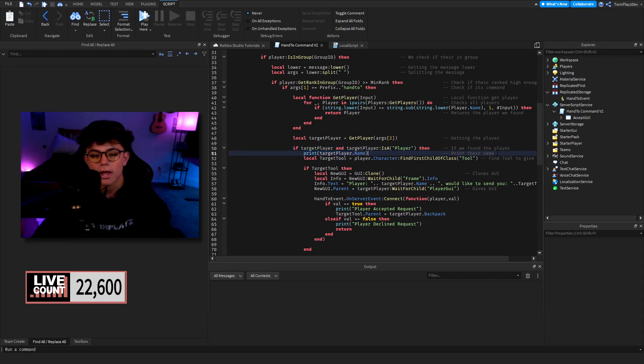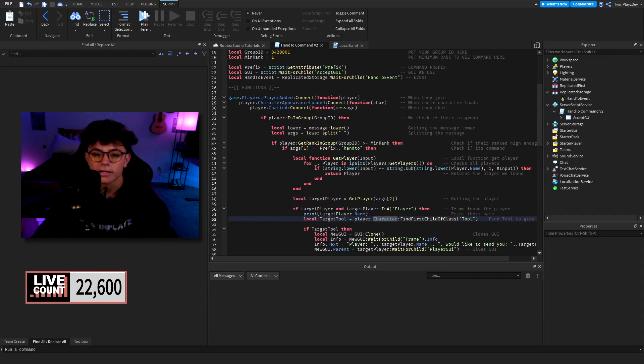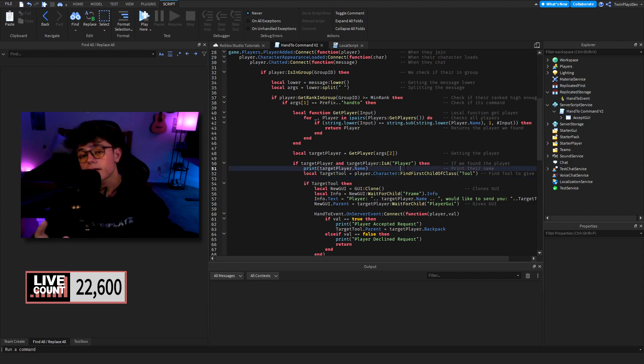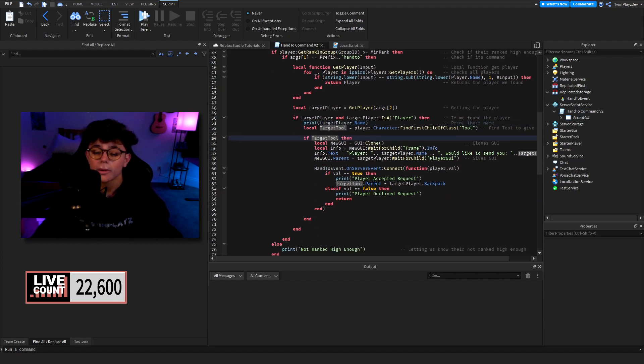If we get the target player and it is an actual player object, we print their name just as a way of confirming we're getting the right player. Then we get the target tool by going into player.Character and using FindFirstChildOfClass("Tool") — so we grab whatever tool the player is currently holding in their hands. If we do find that tool, we make a new local variable called newGui and clone the GUI.